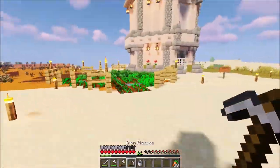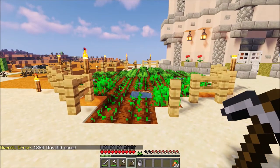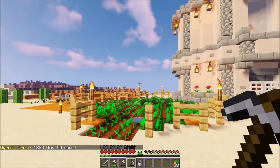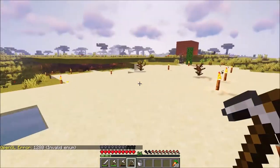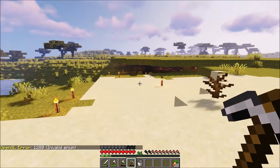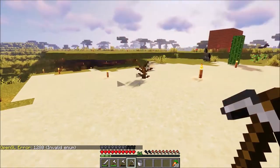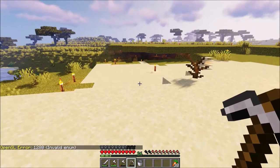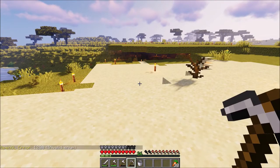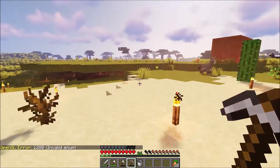I finished the little farm — this is what it looks like. I put these fences around it. Eventually I want to find dark oak and all those different types of wood, because right now all I have is acacia and some oak wood. I really need dark wood and spruce to go with my castle.